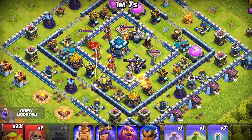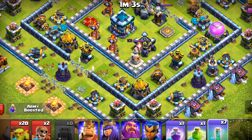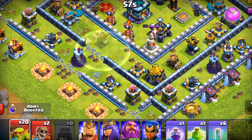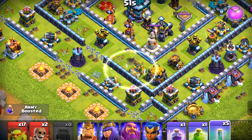Here we will use our spells because we are running low on sneaky goblins. This is the third layer and this is usually when you use your spells. We will deploy three of them and let them get closer to the storage, then use the invisibility — that will get the job done.